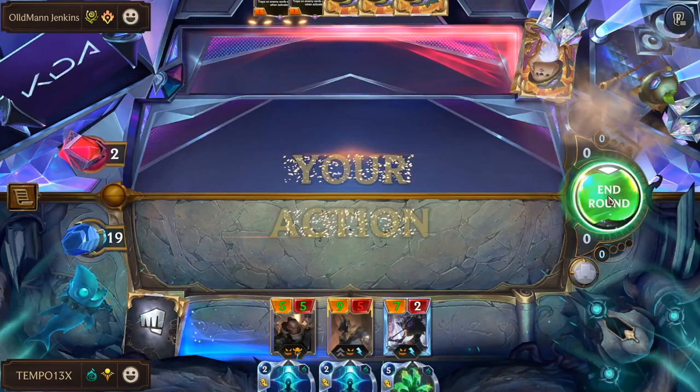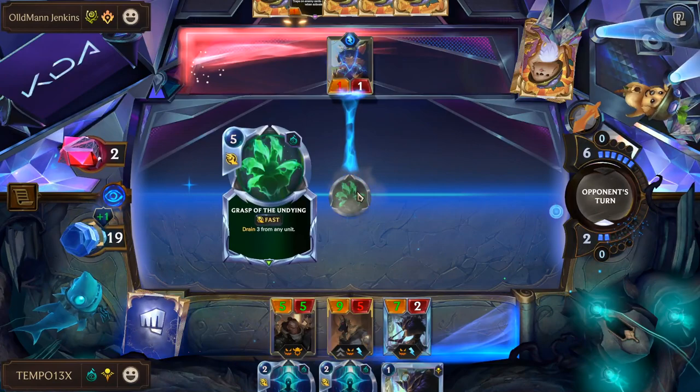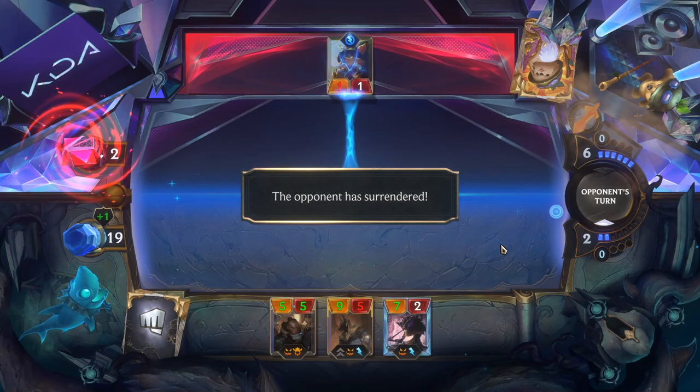We're not scared of Puffcaps since there aren't many in the deck. We immediately Grasp the Avalanche Achiever — we are not dealing with infinite Ava stacking. That's how you control the board: lots of removal at the right time.